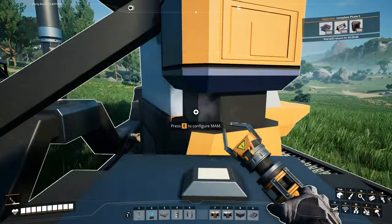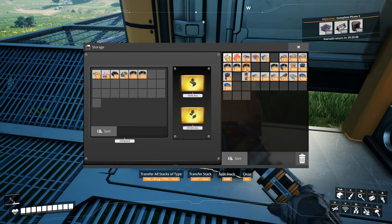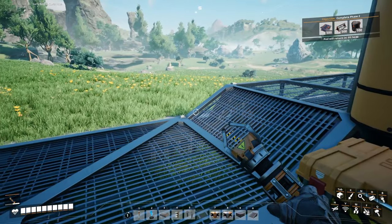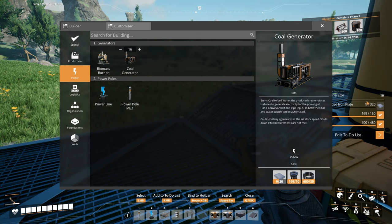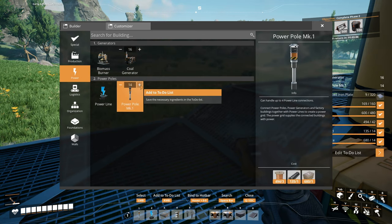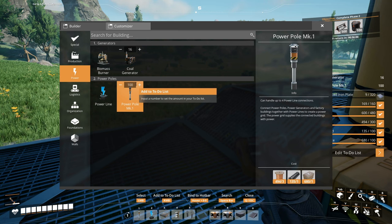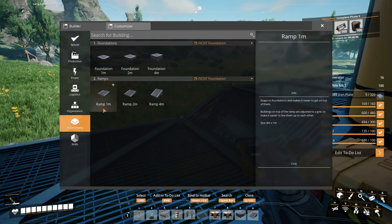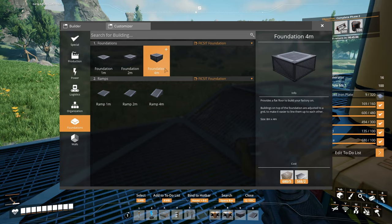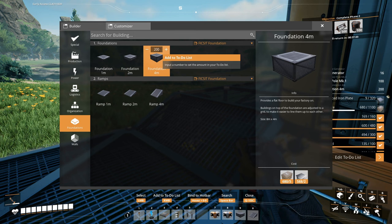So what I'm going to do is reconfigure our inventory to build lots of foundations. Let's just put these wires here — three stacks should be all we need. And let me just do something real quick. This should be enough to run 16 coal generators. Let's build a bunch of power poles — like a hundred of them just to be on the safe side. I want to get into the habit of doing this before I go a long ways off, so I have all the materials I need. Then a whole bunch of foundations.